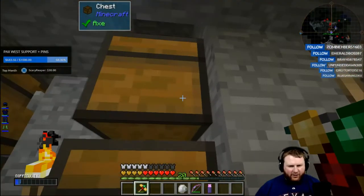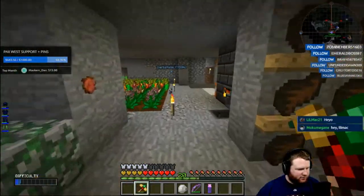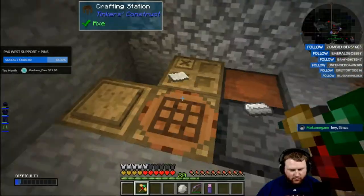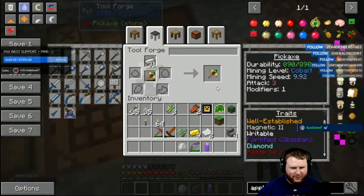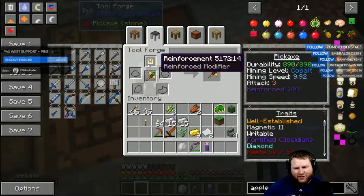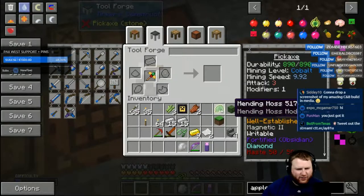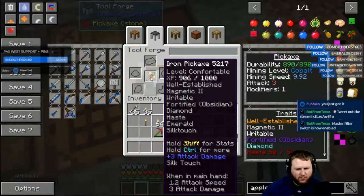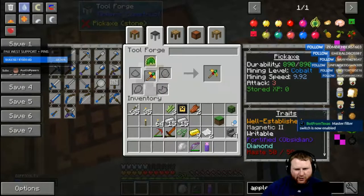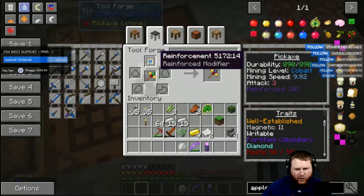Yeah, it's all building. I can put this on there - oh yeah I can! So I have a reinforcement modifier that I think I made by accident or got from something. You got it from something and it gives me reinforced 20 percent. Wait, I have one modifier - I didn't realize I had a modifier. So I can put my moss ball on it, there you go. And then that uses... wait, reinforcement modifier, wait.